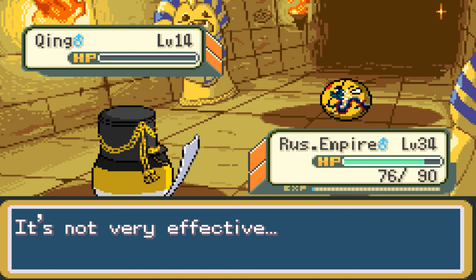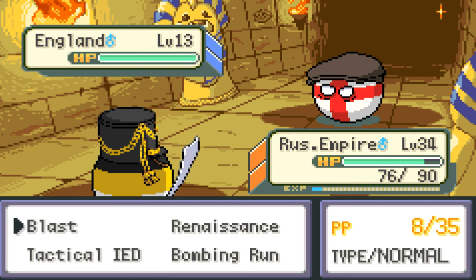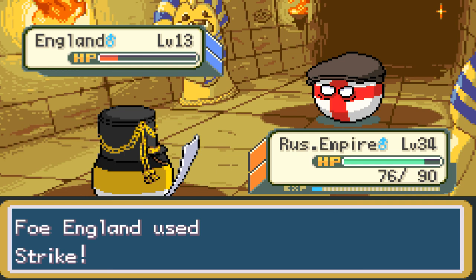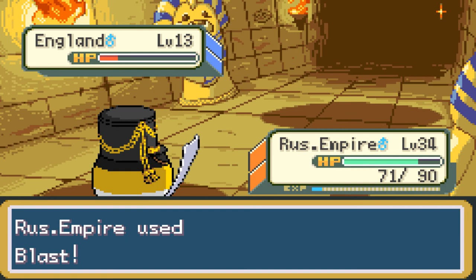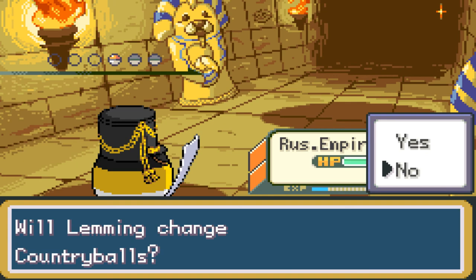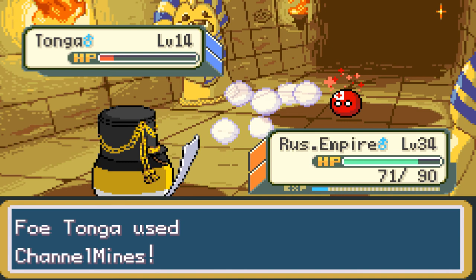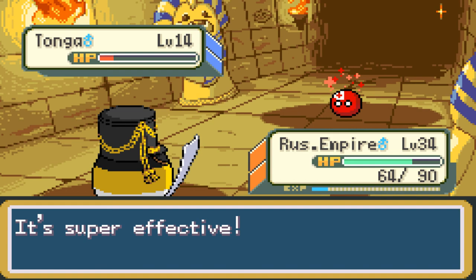Flagnite is sending out England, which is a water-type at level 13 — that's going to be easy. Use Blast — it may be able to one-shot them. England uses Strike, a Normal-type move that doesn't do much — critical hit though, but still 71 HP left for the Russian Empire. Down goes England — 183 experience points. Flagnite is sending out Tonga, a water-type. Use Blast — level 14 Tonga gets hit, nearly a one-shot. Tonga uses Channel Mines — water-type move dealing some damage to the Russian Empire; it'll be super effective due to the Russian Empire's Fire typing. Use Blast again — there goes Tonga. So they're gone. Flagnite's team has been defeated.